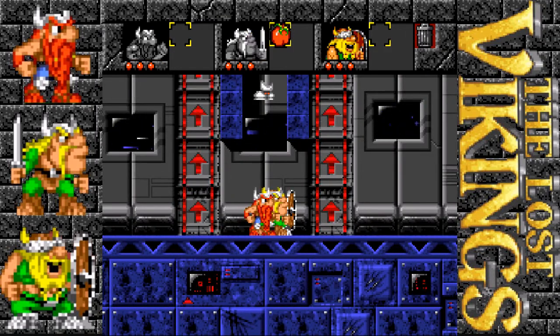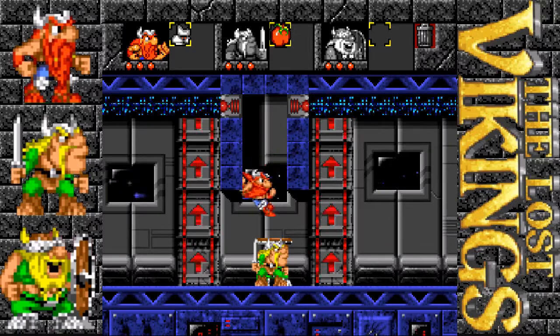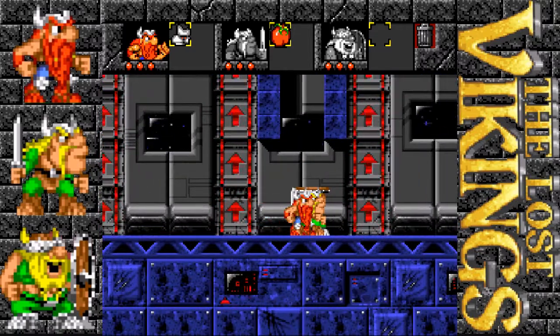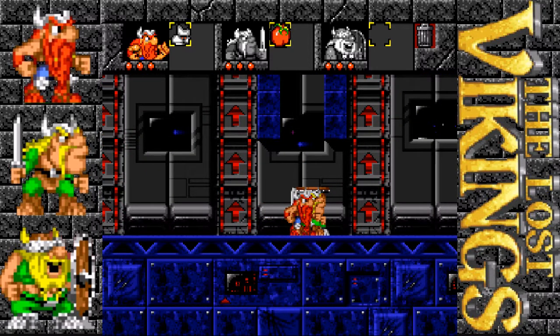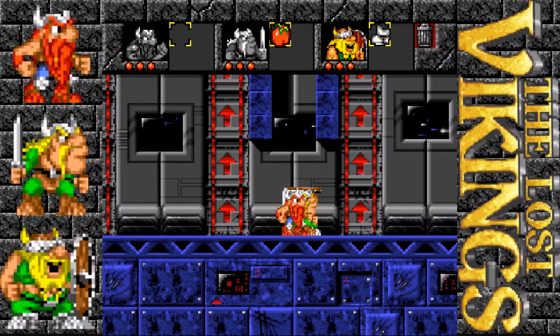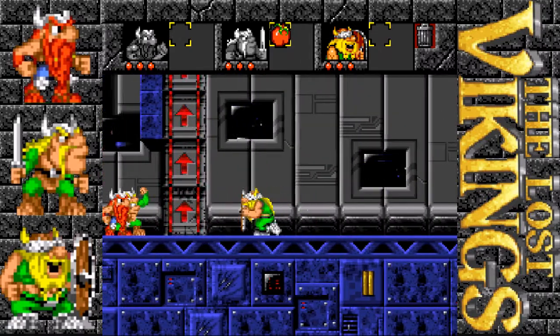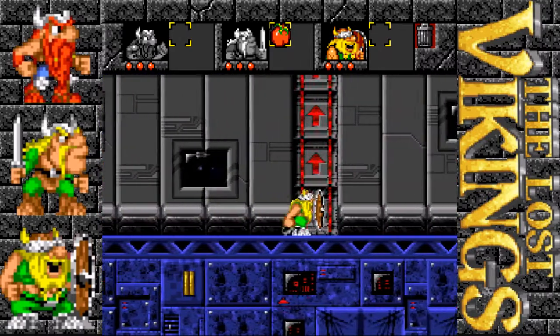Now what we got to do here is we got to select Olaf, put his shield up, and Eric can jump up there and get these gravity boots. These are gravity boots, and gravity boots let you stick to the floor. So what I want to do is give those gravity boots to Olaf and use them. And then he can walk out over here without getting sent up to his electric doom.